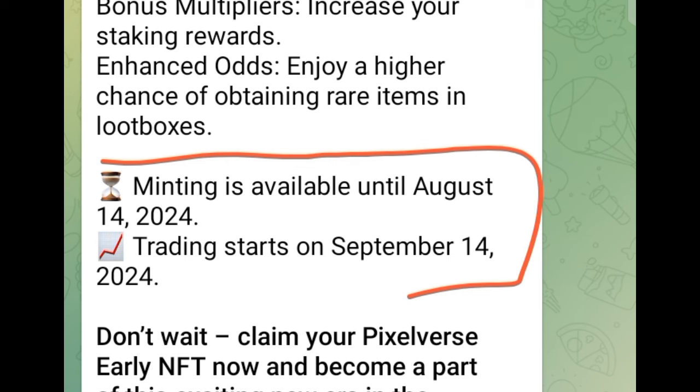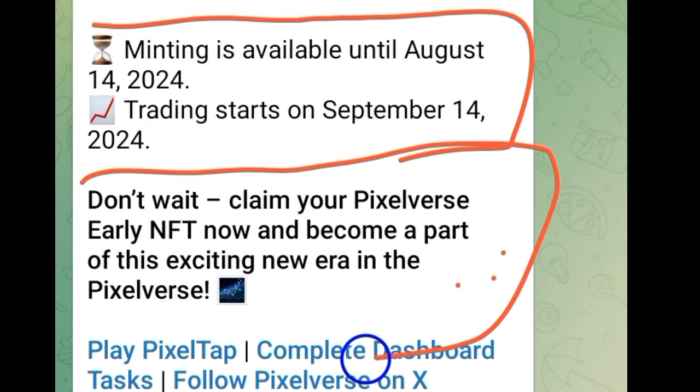Minting will be available until August 14th, 2024. In the crypto industry, minting means the process of creating new tokens or coins. So minting is available until August 14th, 2024, and trading is going to start on September 14th, 2024. So you don't have to wait — claim your Pixelverse NFT now and become a part of this exciting new era.